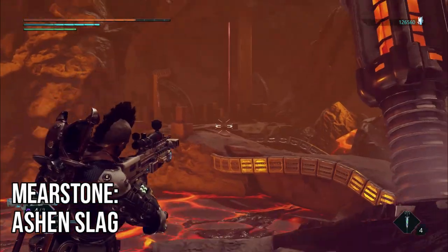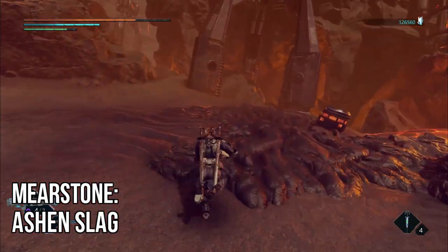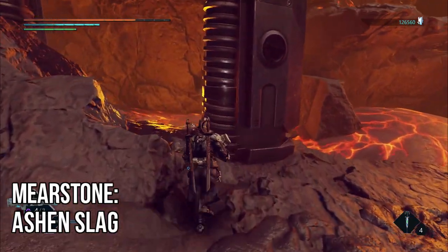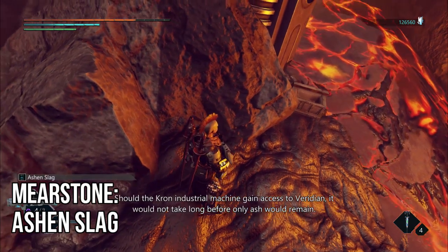Now, using the obelisk and memorial as our guide, rather than going to the right towards it, you're going to continue on the left-hand side. But instead of going through the small gap in the stones like you're supposed to, you're going to go to the right-hand side, and just at the edge of the lava by the metal pipe will be your collectible.